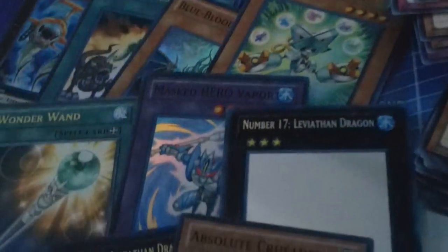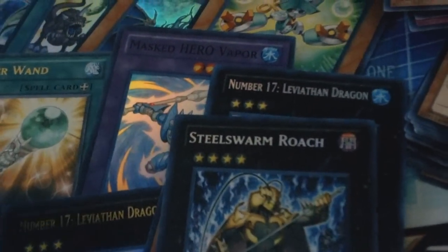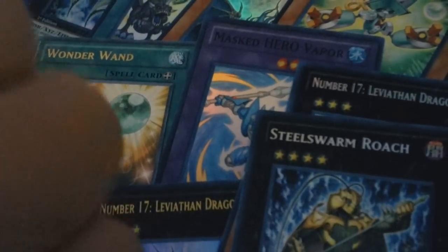Absolute Crusader. Nine hollows so far — still, where can our secret be? Steel Swarm Roach again?! What?! What is this?! That's right, we pulled another Steel Swarm Roach. This pack doesn't like this. Wow! Another Steel Swarm Roach!